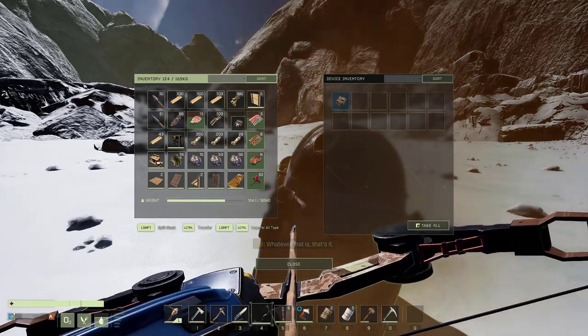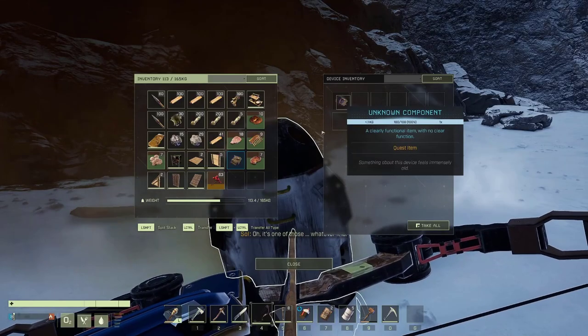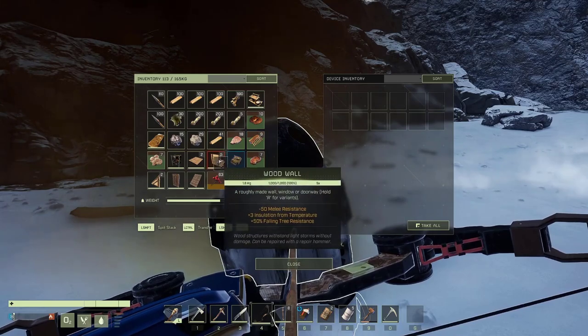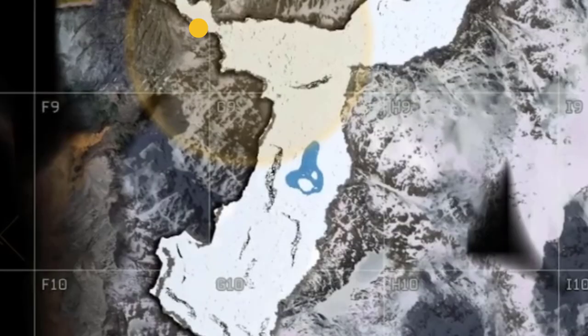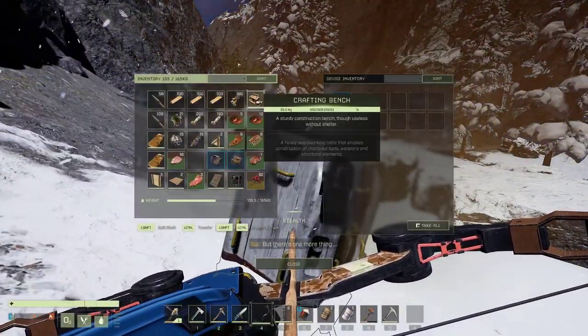Now that you know what the supply crates look like, you can easily spot the next one. So head over towards the Bravo marker at F-11. Interact with it, take the component piece and place it in your inventory. Then head to the last marker at F-8. Interact with it, take the component piece and place it in your inventory.